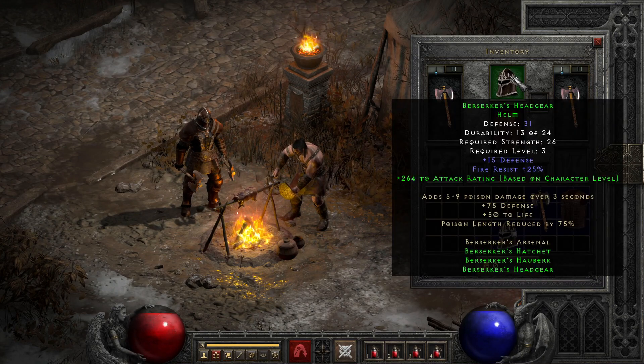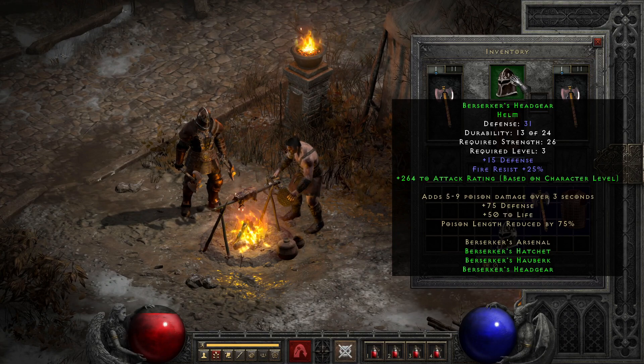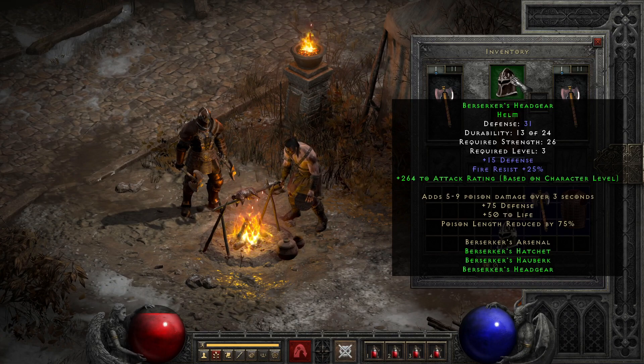As far as hard stats, the helmet is probably my favorite part of the set, since even by itself it packs okay defense for the level, decent fire resist, and is the lowest strength requirement part of the set, meaning even by level 3 you'll usually be able to equip it. It also gets a nice partial set bonus by gaining a small attack rating boost based on level when paired with any other part of the set, and this coupled with a 50 life boost makes it reasonable. Unfortunately, even at level 6 you end up with a much better option even in just sets with the ability to wear Saigon's.